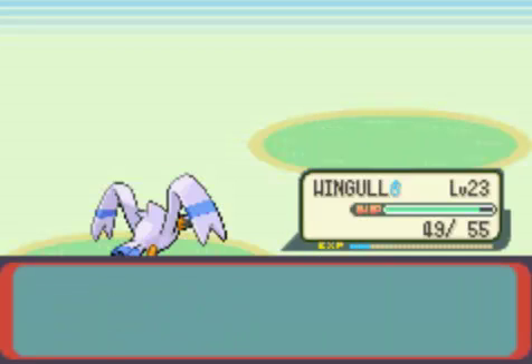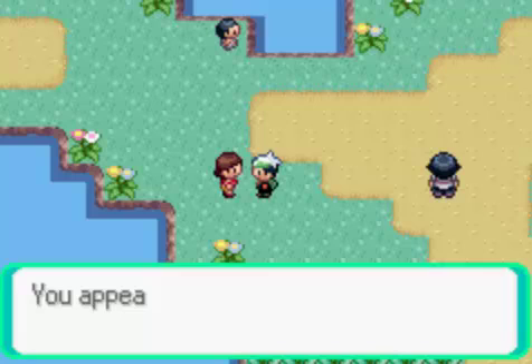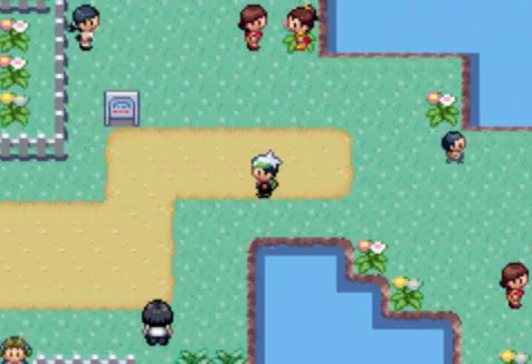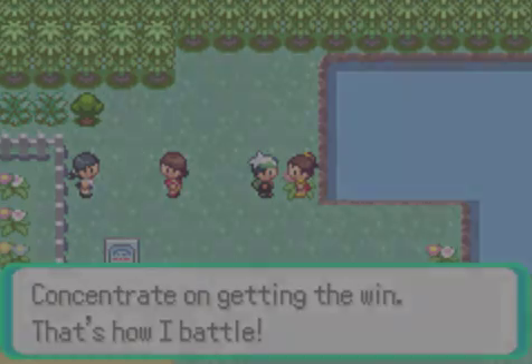Wingull is level 23, and we might as well keep it up front for a little bit longer. If I'm not mistaken, it'll evolve next level. And just like all the other trainers, Maria will register you in the PokeNav. They did add a couple more trainers on this route in Emerald, and I don't remember them as well because I spent all my time in Ruby version.